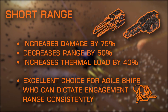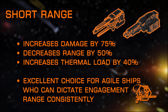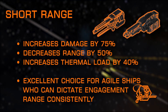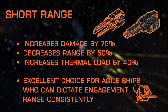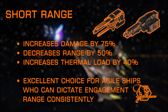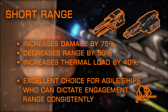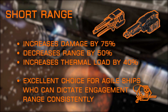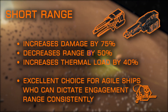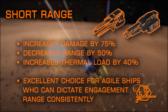Next up, we have the short range mod. Short range slashes your maximum range in half, adds a drastic change to falloff damage, and brings a heavy thermal load increase. But it adds an extremely large increase to damage output. One of the more extreme mods, short range changes the way you need to pilot while equipped. This mod is a great choice for up-close brawlers who can stick to their target with ease, maintain high time on target, and dictate engagement range at the same time.